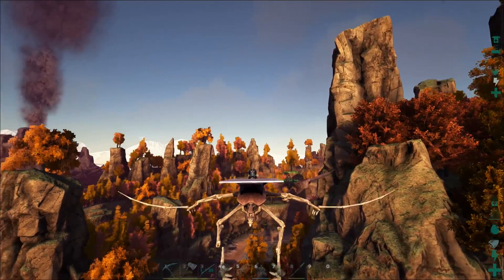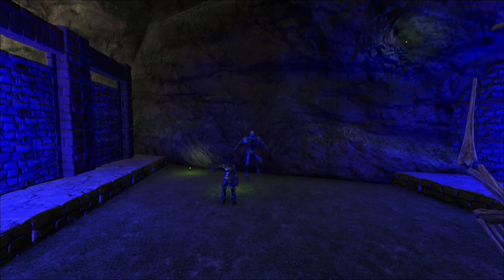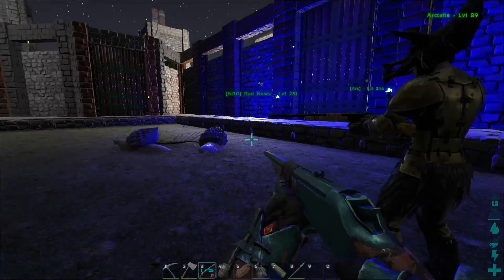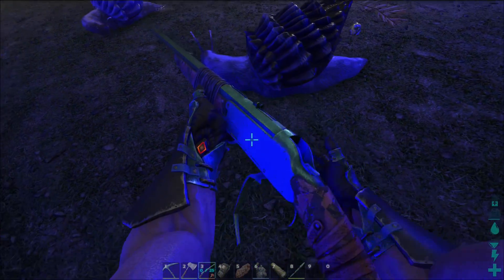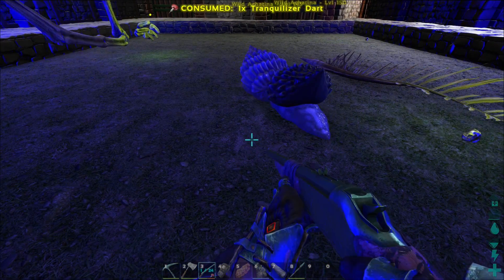All right, everyone. We'll see you here in just a couple of minutes. We're back, and we're going to shoot these things in the head. We got our veggie cakes in the fridge. Our tech said it only takes two darts, so let's see what happens. Two to the body, three to the shell. I just hit it in the head and got no hit marker.